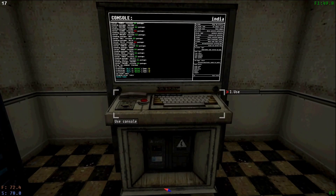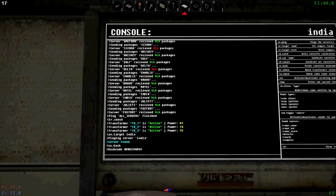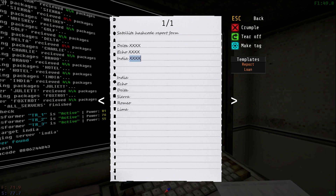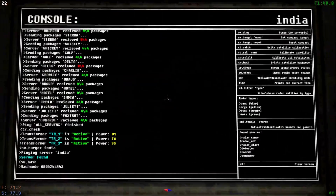Oh, and India's down. Was India down before? Whatever, it doesn't matter. It probably just went down. 0806244B43. And then we will reset this. That's a 3. That's a 14. That's a 1. That's a 0. That's a 12. That's a 1. That's a 2. That's a 7. Alright, at least I can do basic math now.